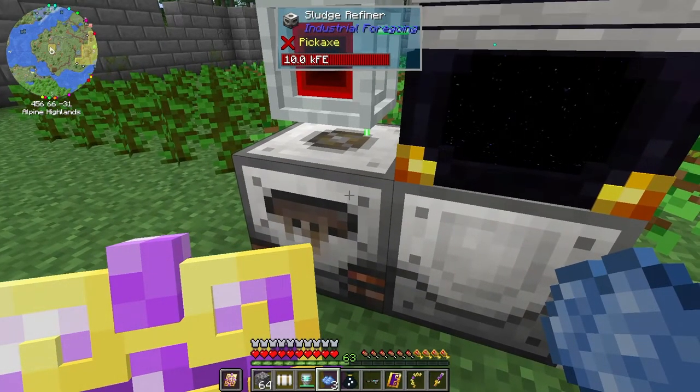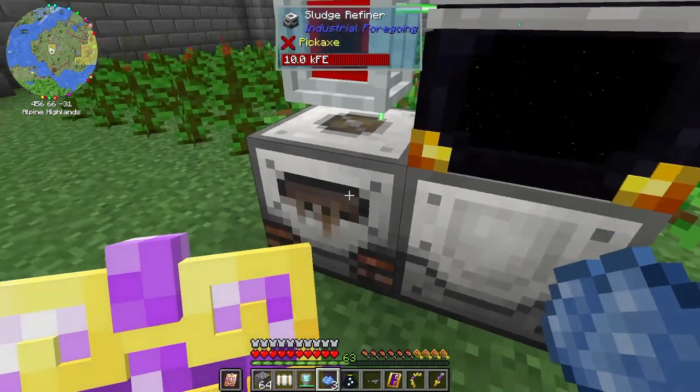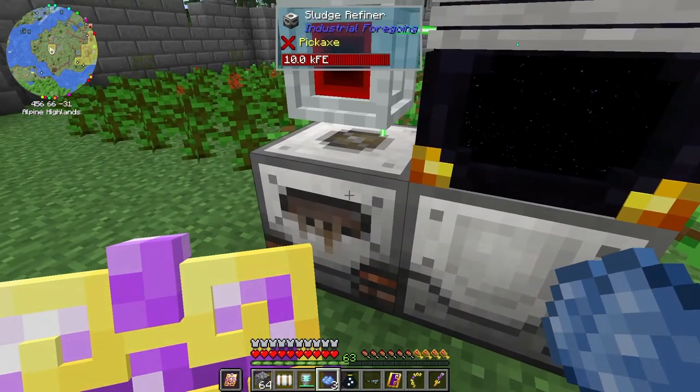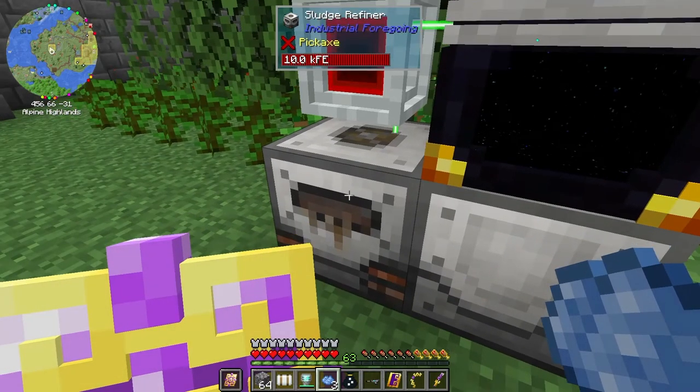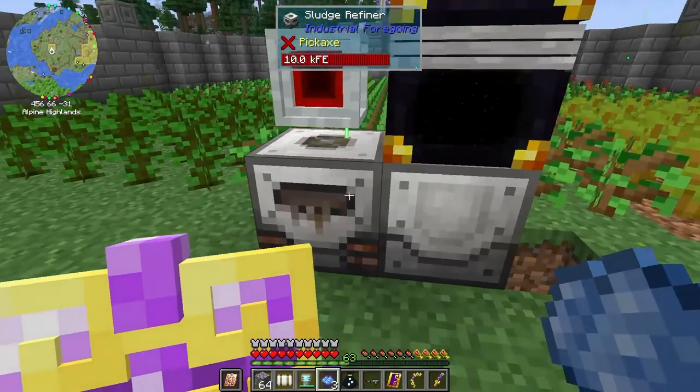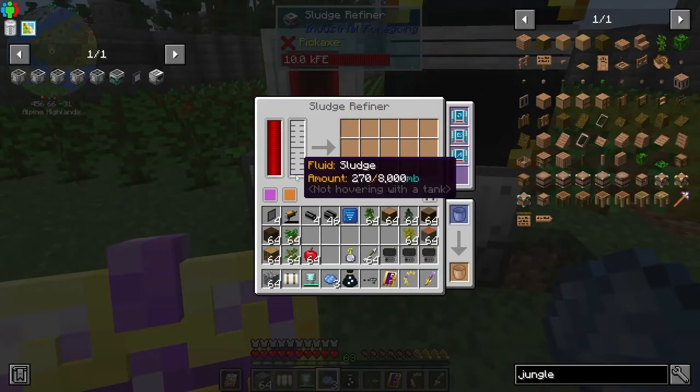You used to have to take the sludge refiner and store it away somewhere, especially if you were doing Agrarian Skies, because this guy gave you hunger — it would make you feel sick and make you hungry. That's something you did not want in Agrarian Skies. That is a new thing where you don't get sick from being around this.